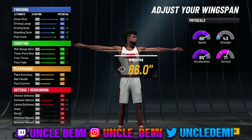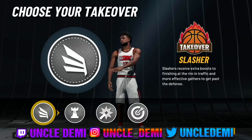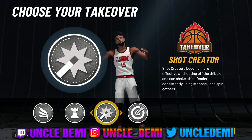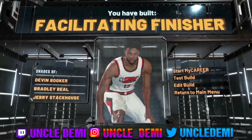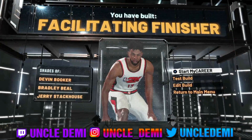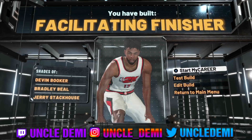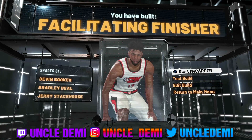You have a 75 perimeter defense, which is actually better than James Harden's, and a 79 lateral quickness which is right on par with James Harden on the rosters. For the takeover, I'm going slashing — that's going to be the best one. You could go shot creator if you wanted because he's really good with space creator and step backs, but I'm still going slashing. And the name that comes out for this one is going to be the facilitating finisher. Those are the two versions of the build. Let me know in the comment section which one you like. Due to time constraints I'm not going over badges, but hopefully you enjoyed the video — drop a like and subscribe.